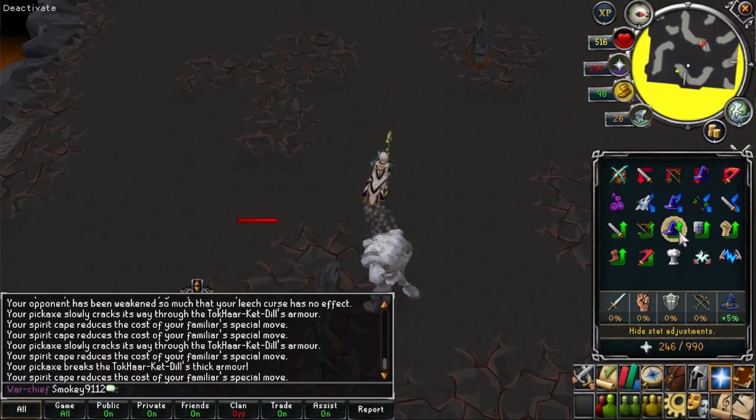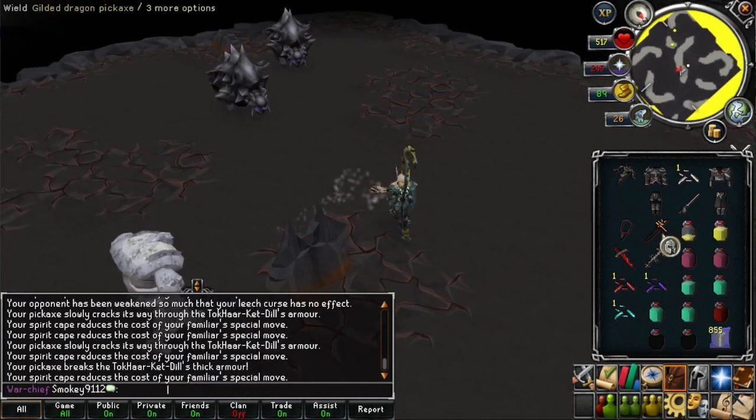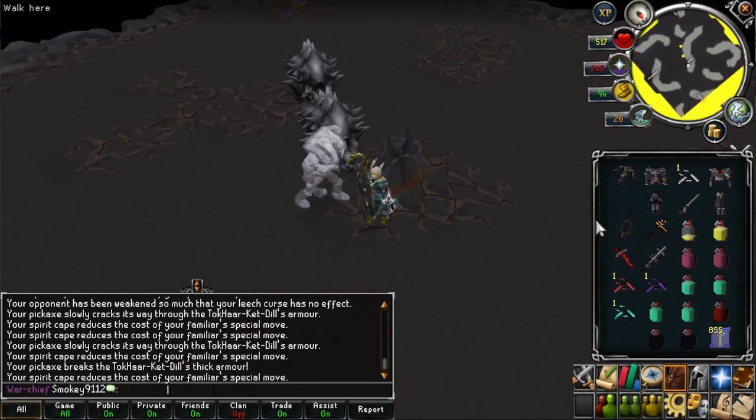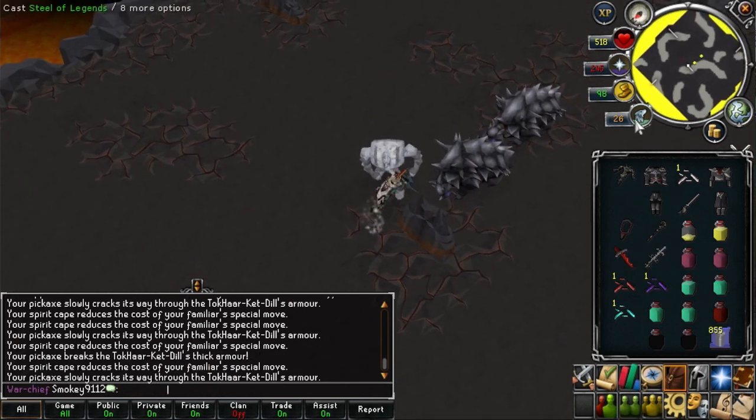When they are dead, move southwest, get the attention of the two southwestern Dills, and then run to the north face of the middle rock. This will trap them around the rock — just use the flinch method to take off their armor and kill them.